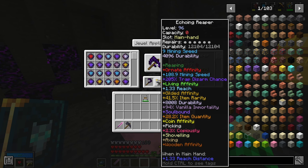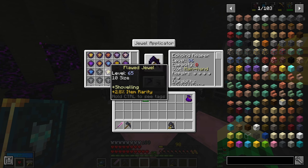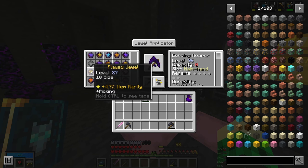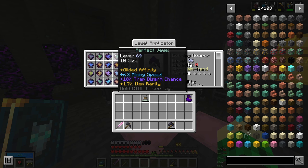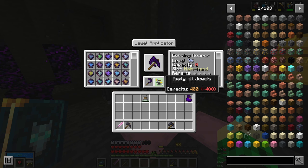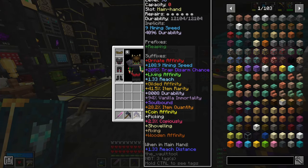It's also soulbound so it doesn't cost us anything when we die. As far as the jewels go, these are extremely good — all size 10, and all of them have something extra. For example, one has 10 size, 4.7 item rarity, and picking. Another has gilded affinity, mining speed, trap disarm chance, and item rarity — basically the perfect jewel for this tool. So I committed and it's done.